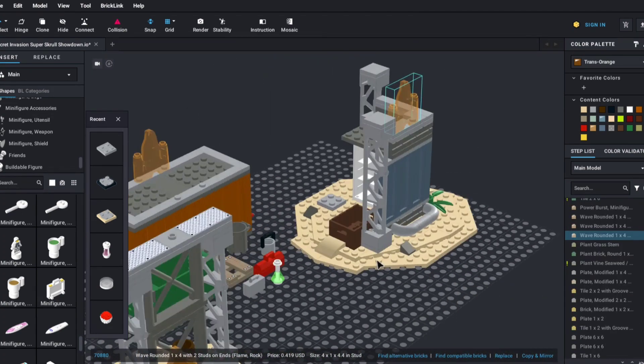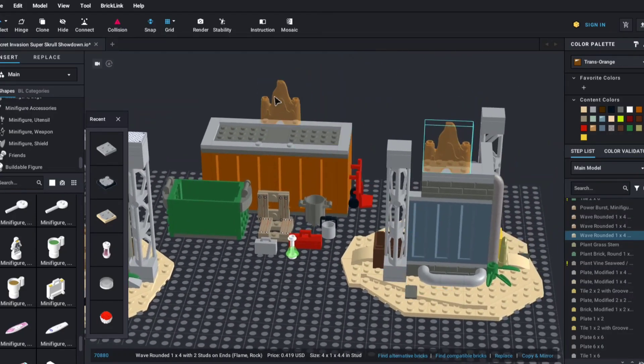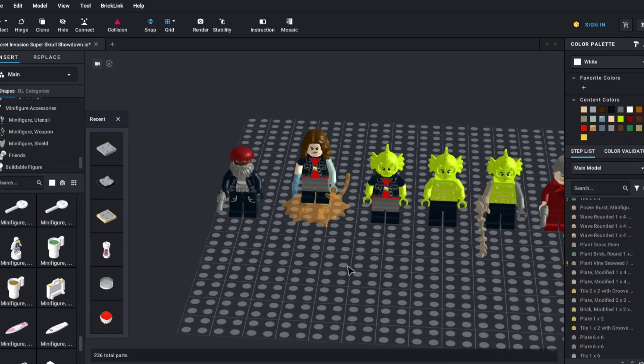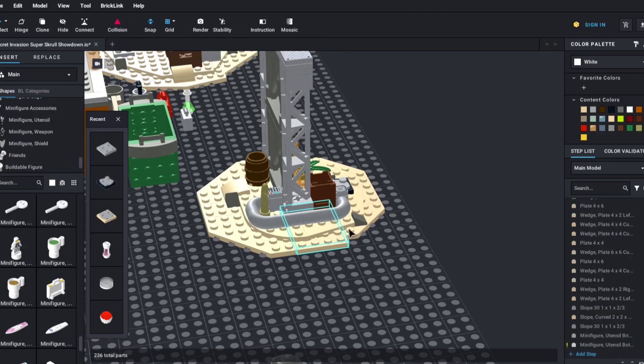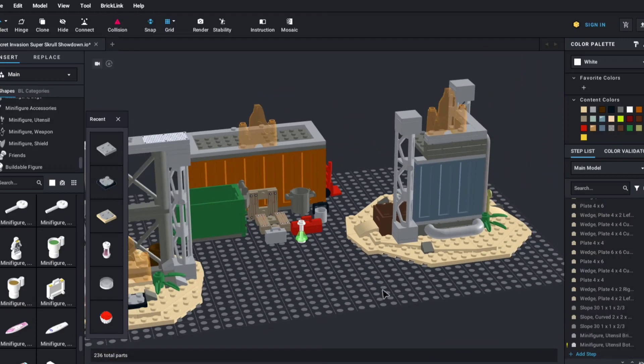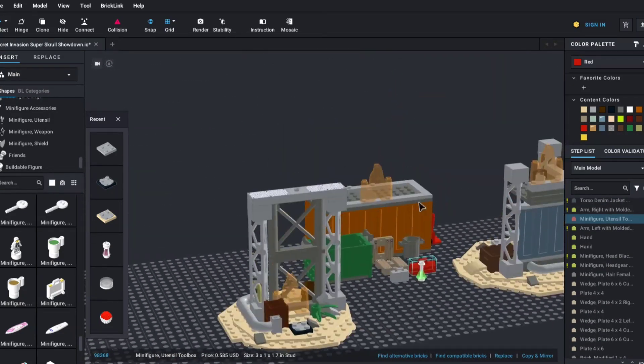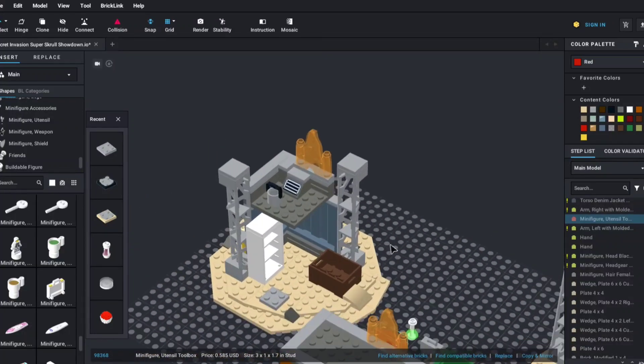Overall, I'm quite happy with the set, especially since it's my first design ever, besides the tutorial there on BrickLink Studio. Let me know what you think of this set, the minifigures, or the idea of having more terrain builds like this in LEGO sets, similar to the Endgame final battle or the Spider-Man final battle sets that we just got. I appreciate you all for watching — please subscribe and hit the like button to let me know that you enjoyed this type of content on the channel.